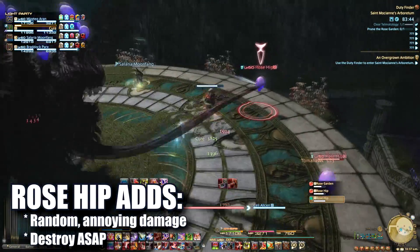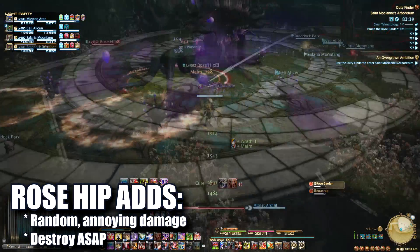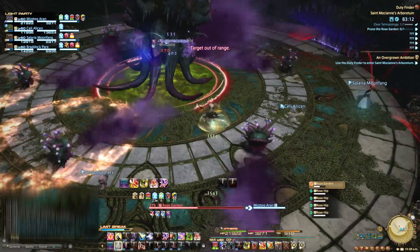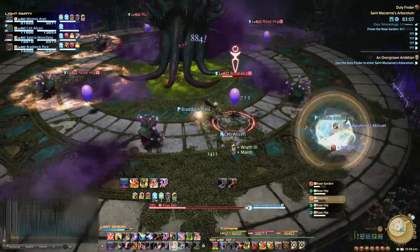Your goal is to avoid each Bad Breath while turning with Rose Garden to avoid unnecessary damage and debuffs. Rose Hip adds will spawn around the room and should be killed as soon as possible, as they deal damage to random players. The Extremely Bad Breath dance will repeat — keep an eye out for adds spawning during this time. These mechanics will repeat until the boss is down.